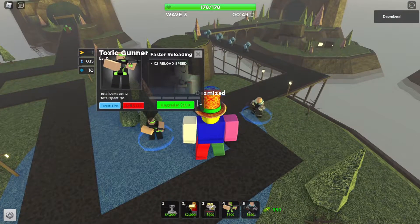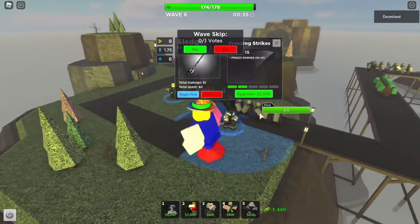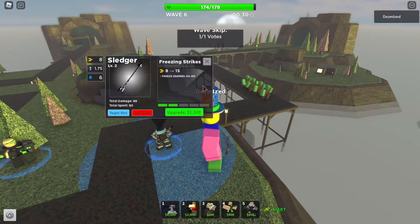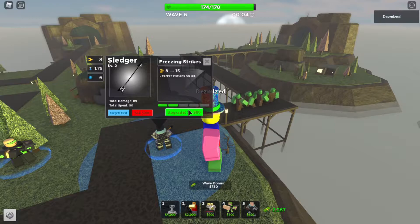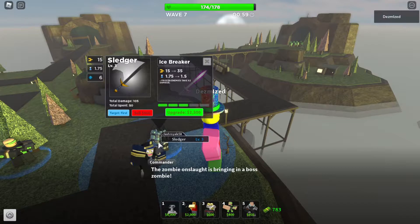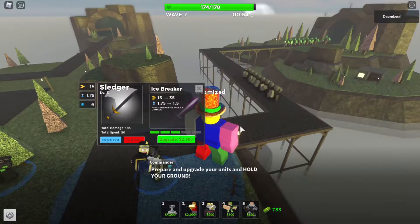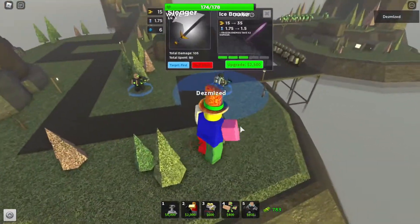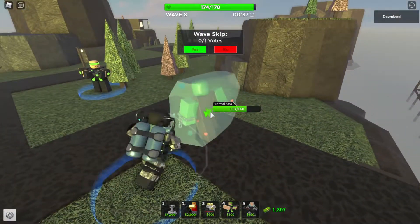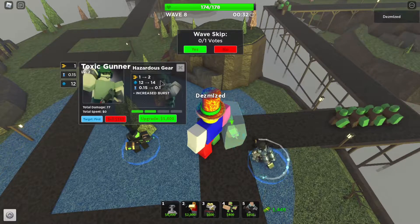Now that I've upgraded the Toxic Gunner to level one, at level two it should hit two things at once as advertised. At level three it gets the ability to freeze stuff. As you can see, it hits two things at once. Let's put some higher levels in — it might be useful. Looking at the freeze ability, at level three it gets the ability to freeze stuff.